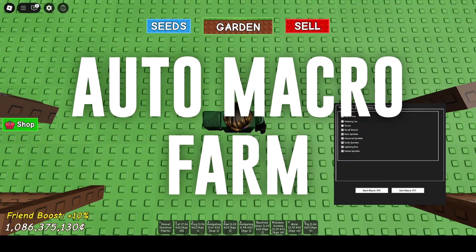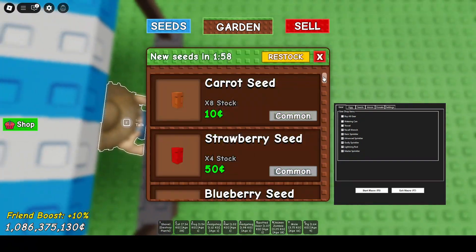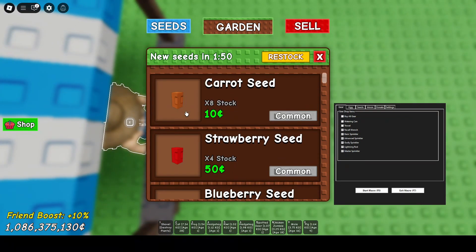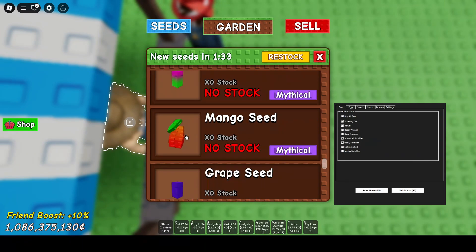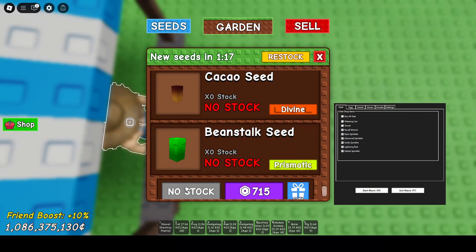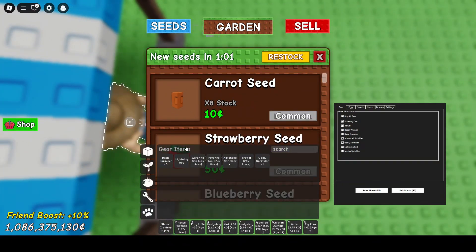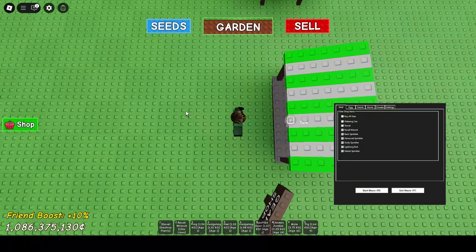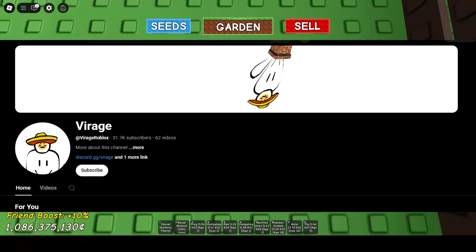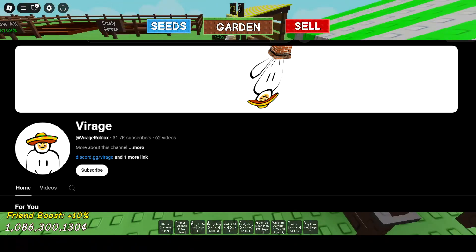If you're tired of waiting five minutes every restock or a few hours for every night event, then this tool is for you. Grow a garden AFK farm with a macro tool. This tool helps you buy all the seeds you want — sprinkles, limited-time event seeds, and more. You'll just have to AFK and wait a few hours, and you'll see your inventory full of seeds, sprinkles, and more rare things. Disclaimer: this macro file is made by Virage on YouTube — all credits to him. Link to their socials in the description below.